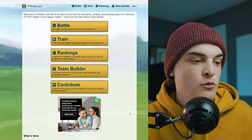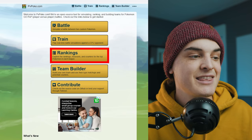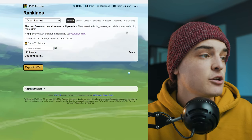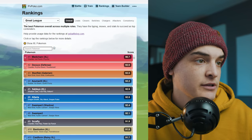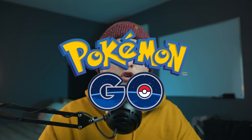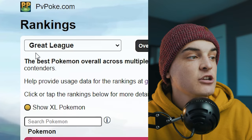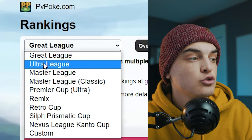First thing most people use is the rankings. Click on rankings — it'll take a second to load because there's a lot of data. The rankings show you the best Pokémon for each league and special cup in Pokémon GO. If you're playing in the Great League, which has a maximum CP of 1500, you can find the best Pokémon for that league right here.